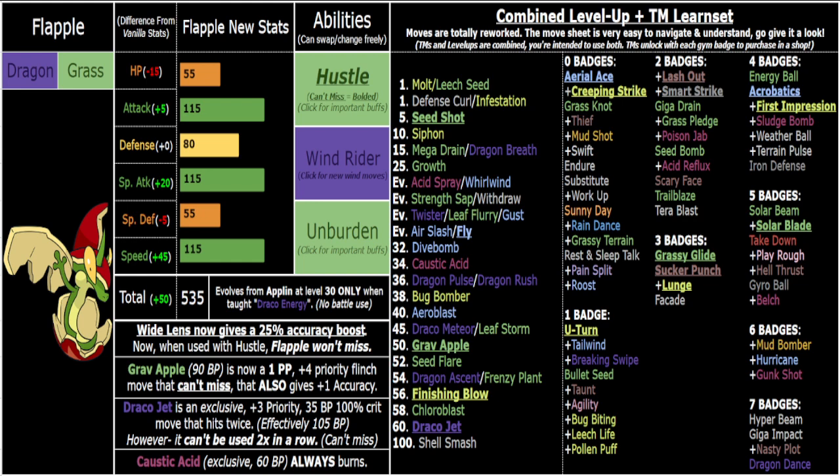Unburdened is no longer going to be on Sceptile — he's getting Quick Feet instead, little spoiler alert. Flapple has 120 or 125 base speed and doesn't need it the same way. I also see him having a high Speed stat of 115 because if you've ever seen Flapple's animations in game, my man is flapping — he's going at it. I love him, he's a cool little guy.